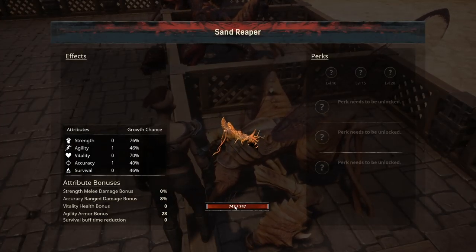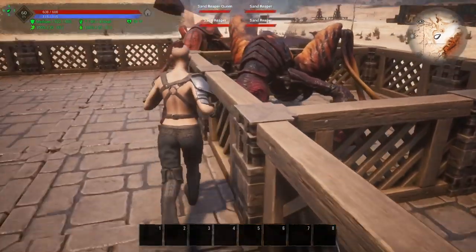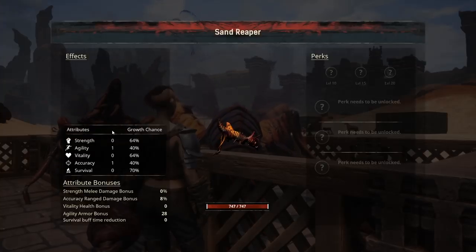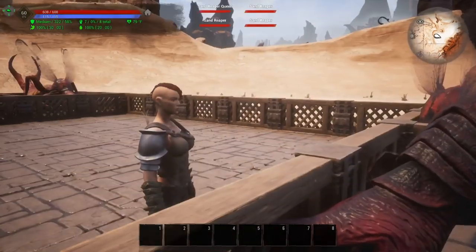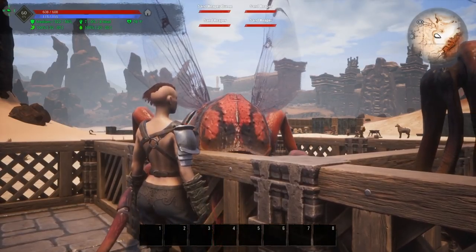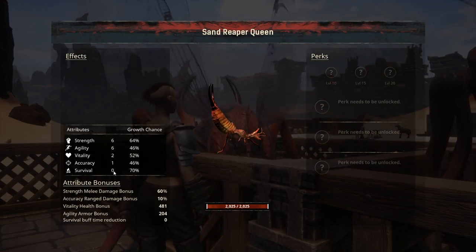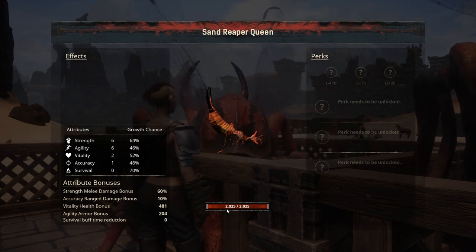Moving on to the red one, you will see exact same stats — 747 hit points and the same attribute points. It changes when we get to the queen, who has six in strength, six in agility, two in vitality, one in accuracy, and zero in survival, with 2025 hit points.